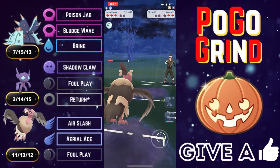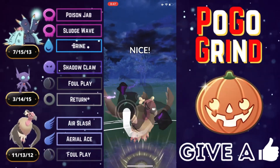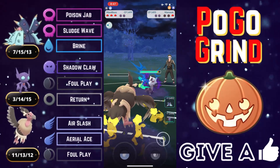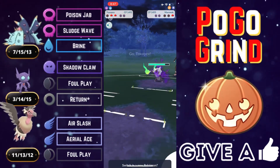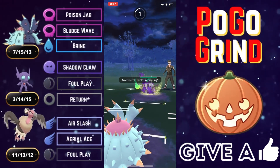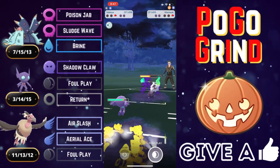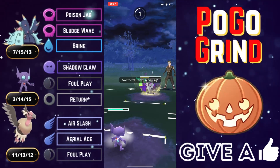We say bye-bye to the Beedrill. Because of that over-farm, we were just one Air Slash off from a Foul Play — which will be more than enough to say bye-bye to the Tyranitar. All they have left is a Shadow Alolan Marowak. Mandibuzz putting in the work — amazing. We throw Toxapex in to force them to dump their energy, and now Sableye is primed to take over this game.